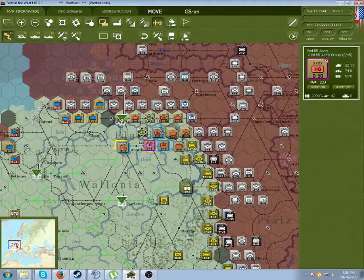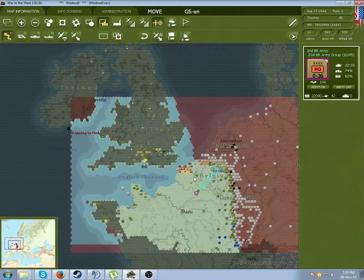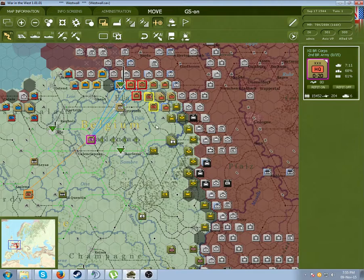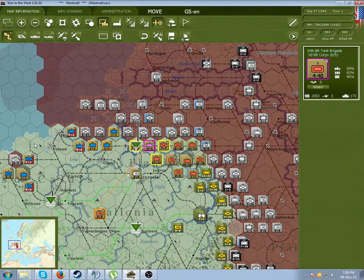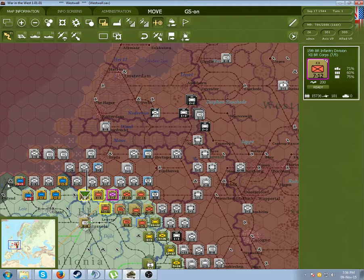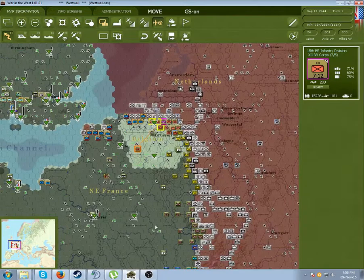Let's look at supply states now. Units that are outlined in red are considered out of supply. What this means - and this is especially important for motorized corps - is that they won't get as much fuel, general supply, and ammunition. This is reflected in their combat value and the amount of movement points that they have. Fuel is more imperative for your armoured units, especially if you want to form a spearhead to push through. But it's also important for your infantry - you want to make sure they are heavily supplied, because if they don't get much they'll have a lower combat rating.